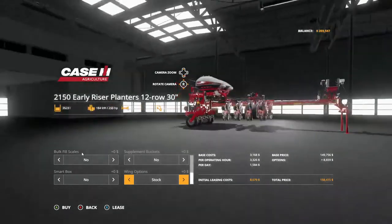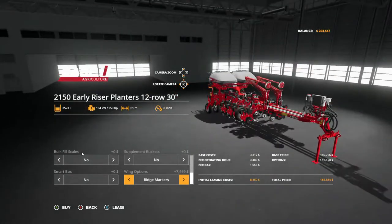Wing options — see what that changes. Road markers or ridge markers — let's go with the ridge markers just in case. Okay, we're gonna buy it — $165,000 folks. At least we'll have some left for the seeds.